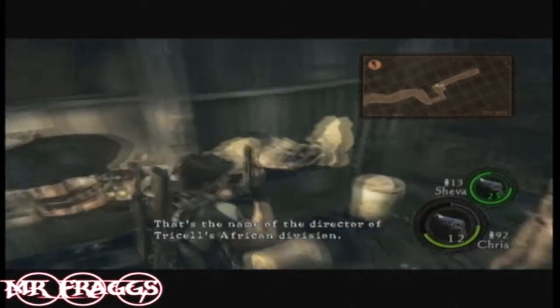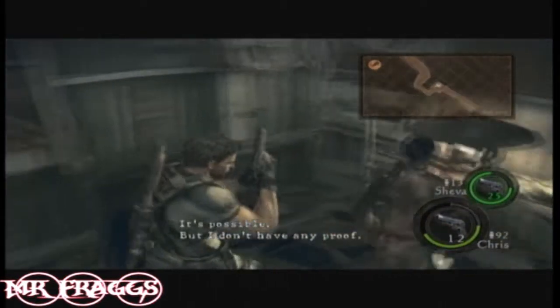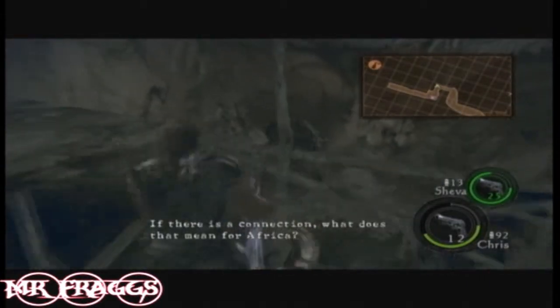Alright, now starting off, there's already some treasures right off the bat inside the lanterns. You just gotta knife them and the treasure will fall out. They give you a lot of ammo around here too.